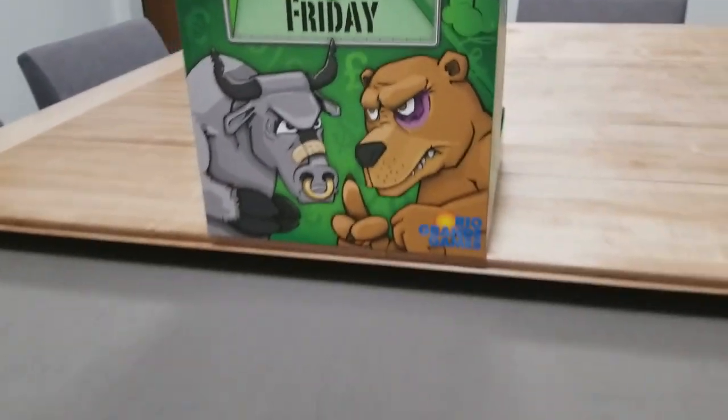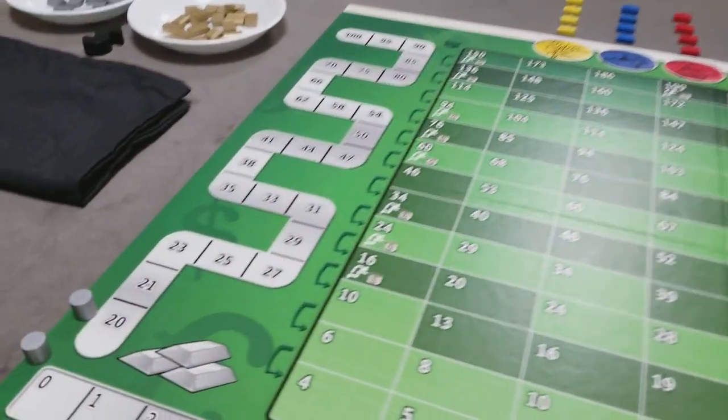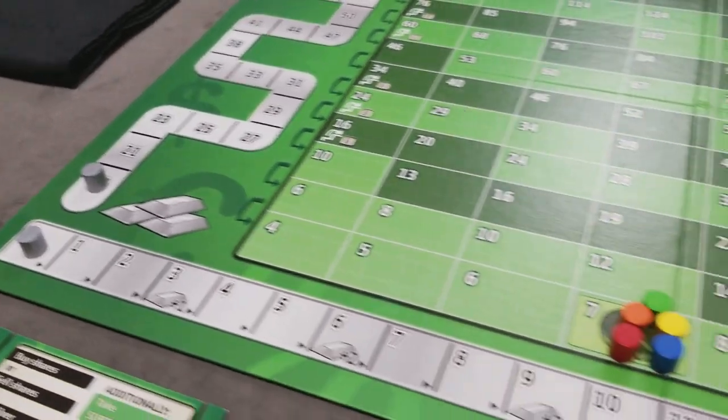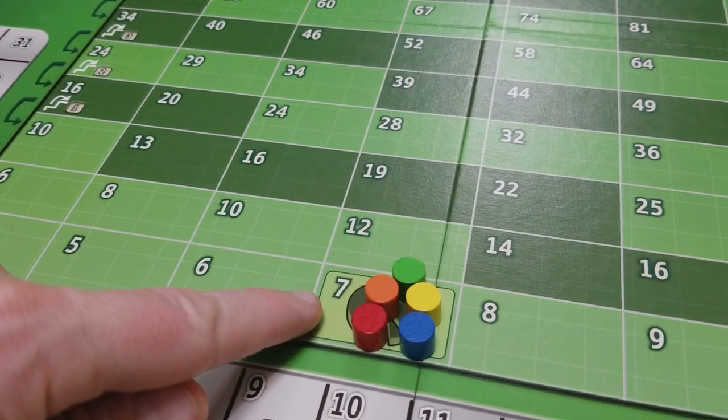Black Friday — how to set up and play. First thing you'll do is lay out the game board. Put the silver markers here on the 20 spot and here on the 0, and you'll put each of the five stock markers starting on space 7.